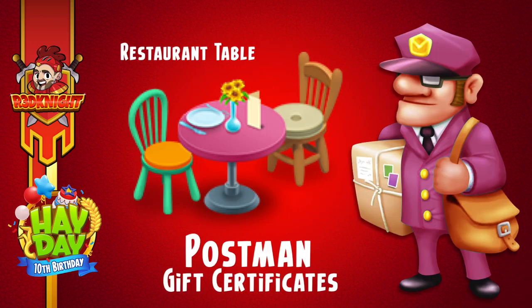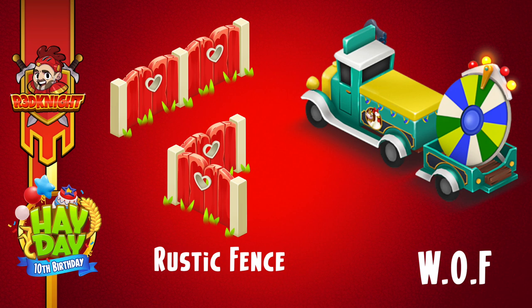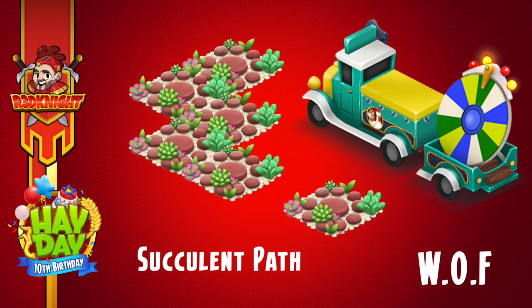The first decoration is from the postman. If you help your friends out you get thank you letters and gift certificates. Those gift certificates allow you to possibly get some decoration. Next is from the Wheel of Fortune — another one where you're hoping, and if you're lucky you will get the decoration. In this case it's a beautiful birdhouse fence. Another fence we're getting is the rustic fence which has that gorgeous heart-shaped design. Since these are Wheel of Fortune decorations you're not always guaranteed to get them or even guaranteed to see them on the wheels. But if you're lucky enough to spin and win, yay, lucky indeed.